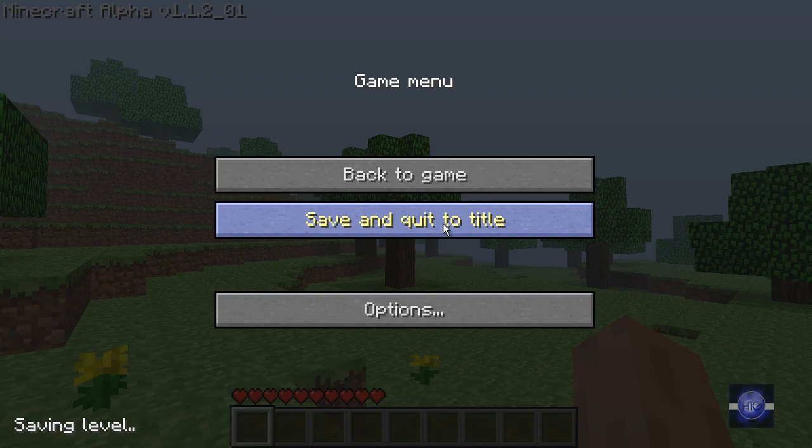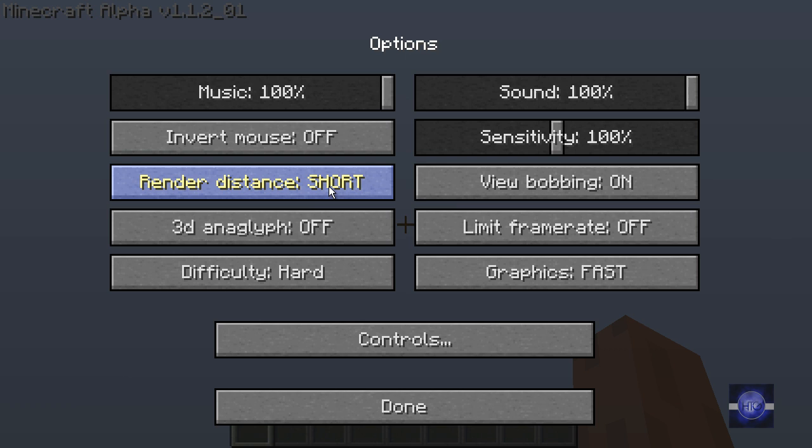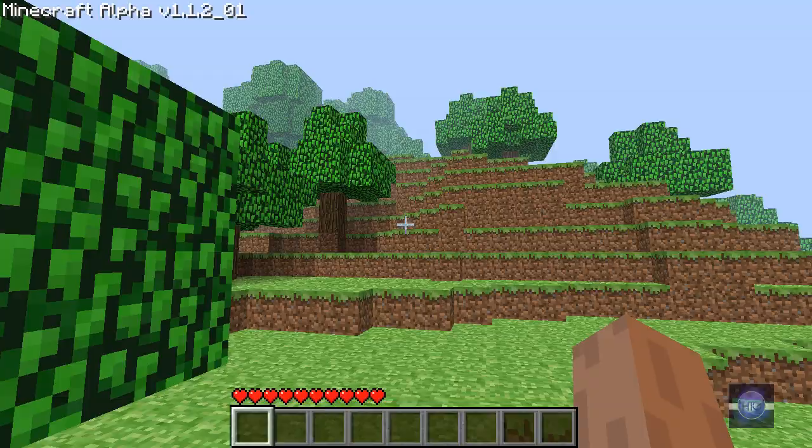My computer is very powerful and it's playing this pretty well, but I have the render distance on short. I'll show you my settings — I've got the difficulty on hard, with other options being peaceful, easy, normal, and hard. There's render distance: tiny, far, normal, and I've got it on short. Graphics are on fast and fancy — I have it on fast because I don't think it's better.